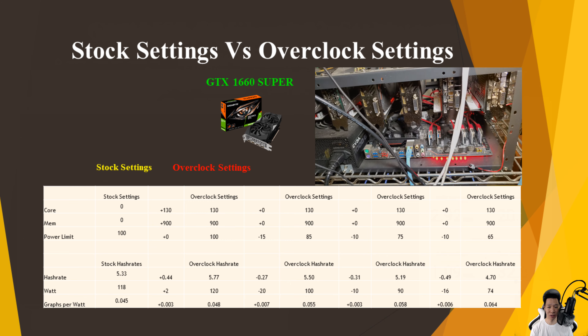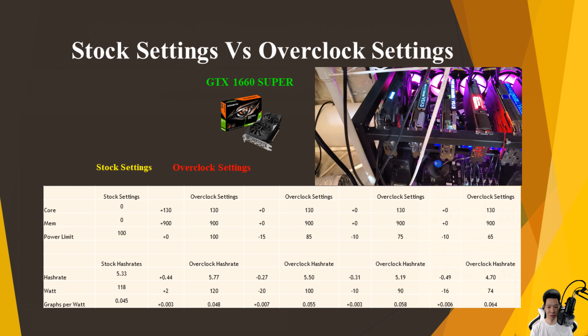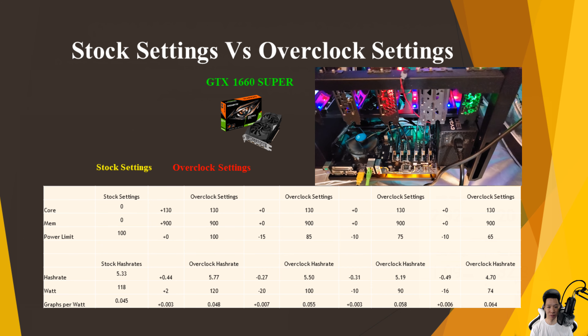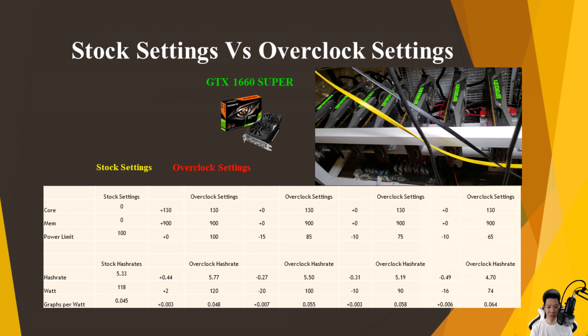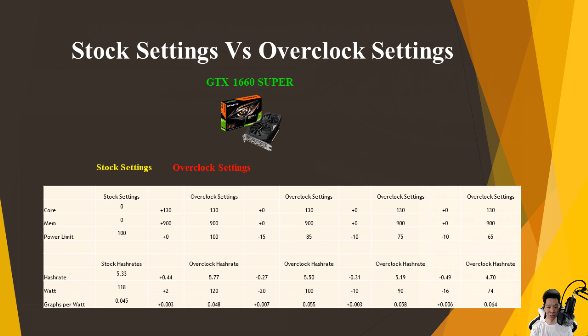Setting the power limit all the way down to 65, core at +130, memory at +950, I dropped another 0.49 graphs per second but also dropped my power by about 16 watts, so I was averaging around 4.7 graphs per second but was pulling around 74 watts. My graphs per watt increased by 0.006, so the graphs per watt is about 0.064.